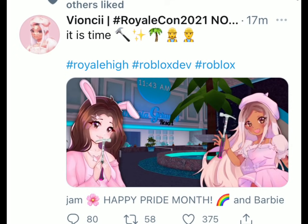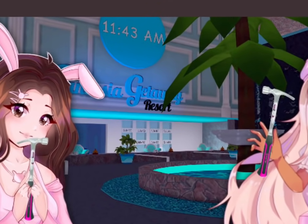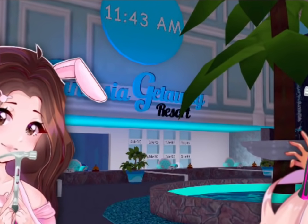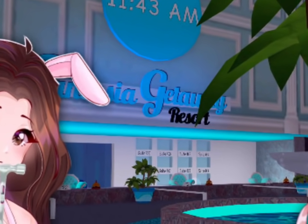If you look at the photo, both of the characters — which are Jam Jam and Vianchi — are holding hammers as well. Now what you really have to look at is behind them: there is an image of Fantasia Getaway Resort. This picture does seem a little bit cryptic, but it's pretty clear what it means.